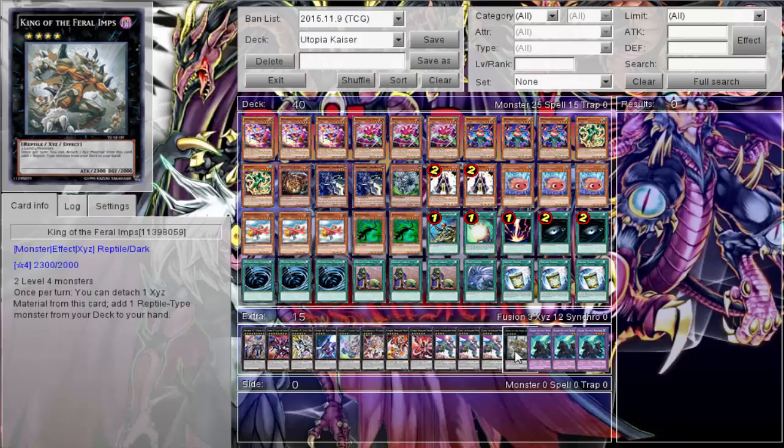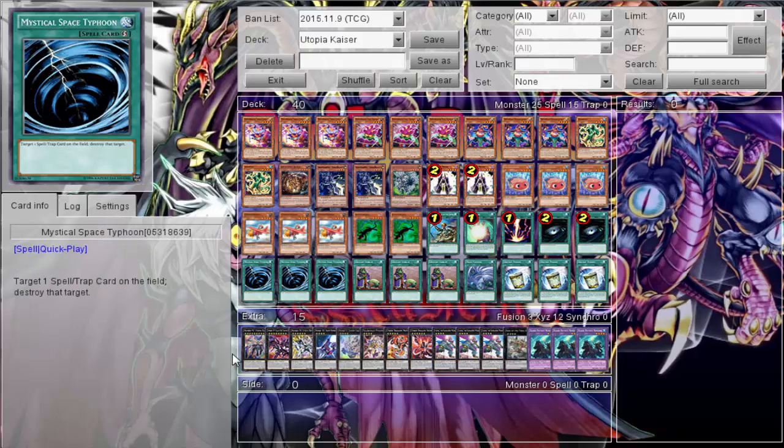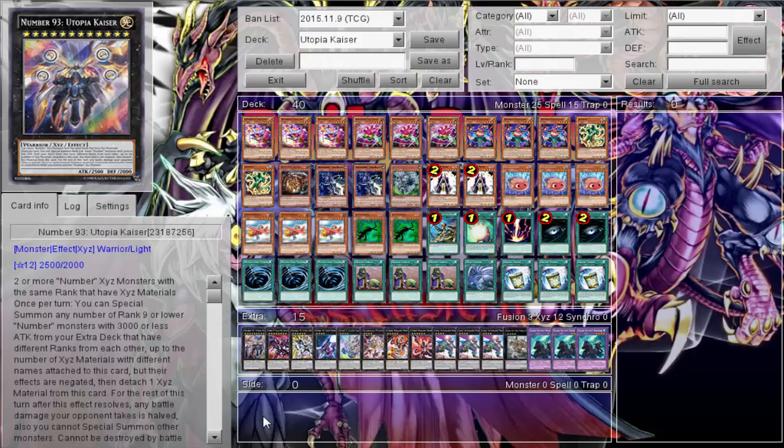King of the Feral Imps, because we have some reptiles to search — as we know from the Kaka/Pipilpuku deck, King of Feral Imps is a super enabler. And the three Nordens, which are just so good. I busted out Kaiser a couple of times with lackluster results — there was never a moment where Kaiser felt too strong. The deck is solid but I really wish I could have made it more themed. It got voted on and it just wasn't fun. I don't plan on playing Kaiser Utopia anytime soon or putting it back on the polls.